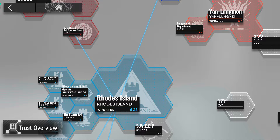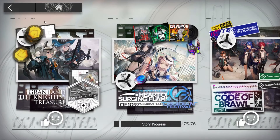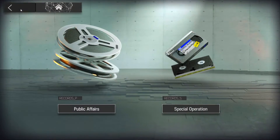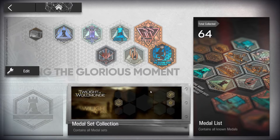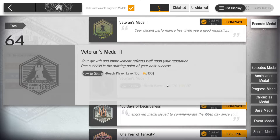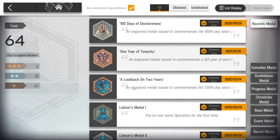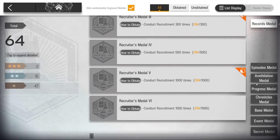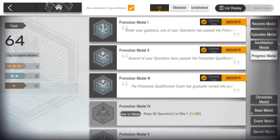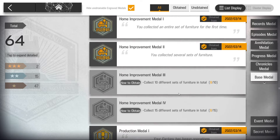Intelligence contains your records for stories and events. Path to Glory is actually pretty cool - you collect badges as you play the game. For example, the Veteran's Medal tells you how you earned it. You can organize them into annihilation medals, base medals, event medals, and so on.